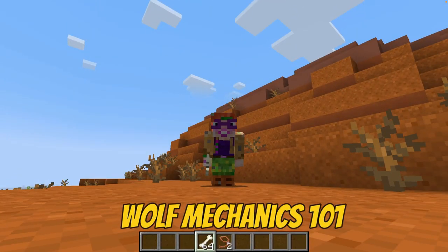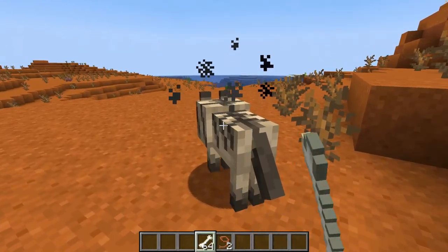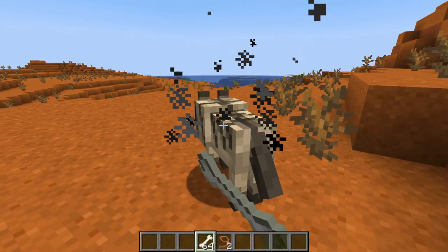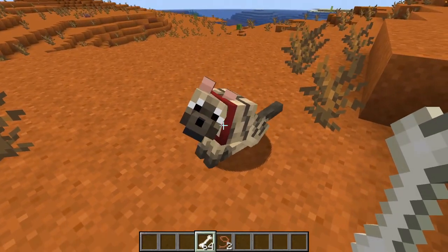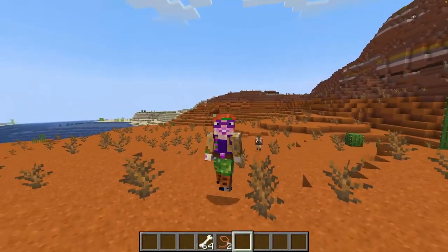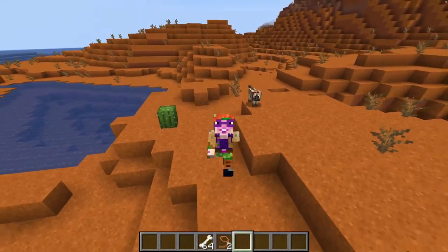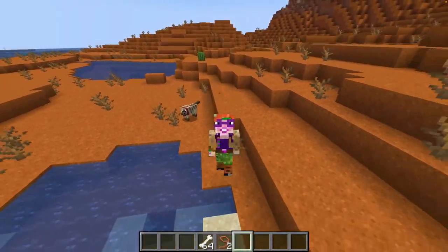We want to make that as easy as possible. To do that, it's really important to understand wolf mechanics. Say you find a wolf, you give it a few bones and now your new dog loves you. In fact, it loves you so much it tries to follow you wherever you go, unless you make it sit. It even teleports to a nearby free block if you are more than 12 blocks away from it.